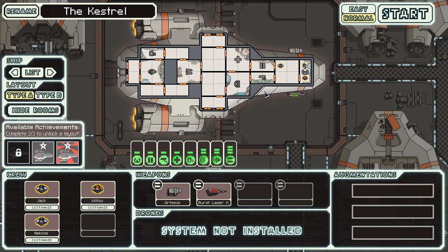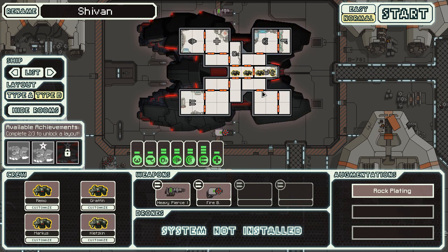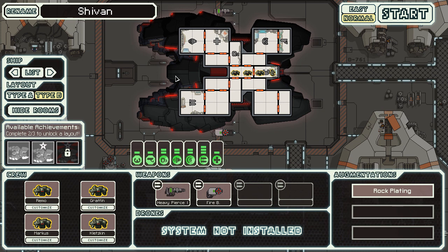Hey guys, welcome back to some more FTL. Today we are going to be doing the Rock Ship by popular demand in the comments — basically whatever is upvoted the most, I just do it. There's a Type A and a Type B. The Type A is more of a missile kind of weapon, like the ships you'd see in Rock space — huge ammo limitation so it's usually good to go for a boarding runner. We're doing the more interesting Type B, which has no door systems, and the doors don't even lead outside, meaning if there's a fire you have to put it out with the rock crew. You get the Fire Bomb to light fires on the other ship, and the Heavy Pierce Laser which goes through one shield.